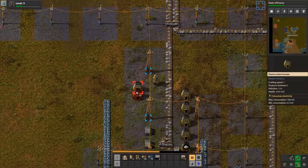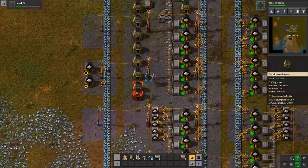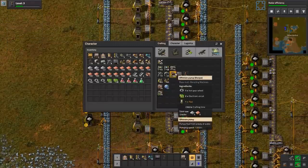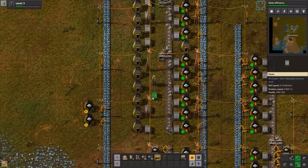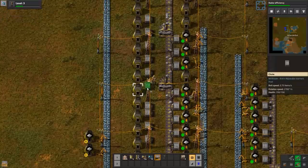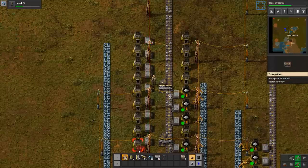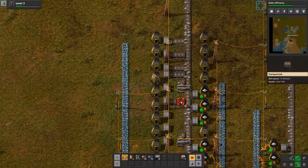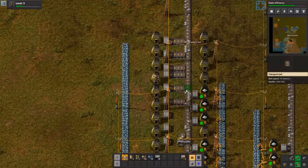What was the thing with the assembler with the recycling over it? It's a recycling thing — it recycles. About as self-explanatory as you can get. For example, if you have a bunch of burner inserters that you don't need anymore, you can just be like, hey, recycle this! And it'll be like, gotcha!